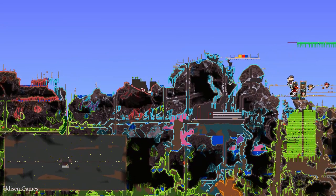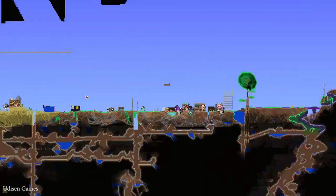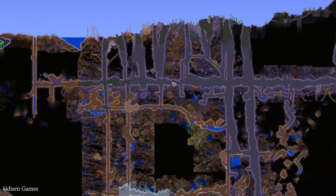As you can see, the system works perfectly. Crimson biome here and corrupted biome here. So two evil biomes in one world.